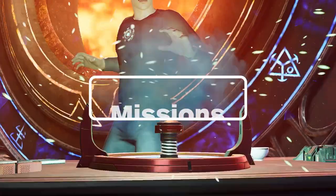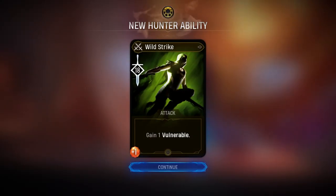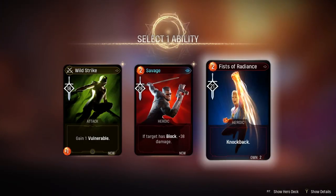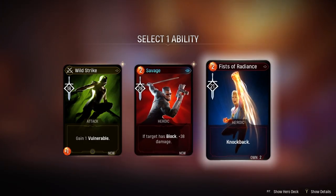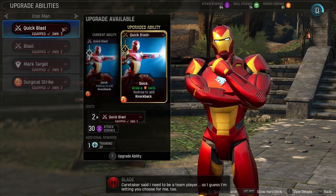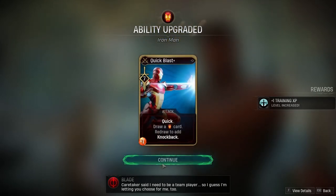If you're lucky, you'll find gamma coils on some of your outings as either mission rewards or hidden in boxes on the map. Between battles, you can turn these coils into three new cards, each for a different character, but you'll only be able to keep one. Select a duplicate of a card you already have and they'll be combined, upgrading one and adding new card text to it.